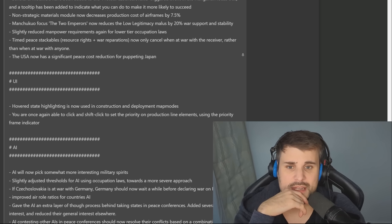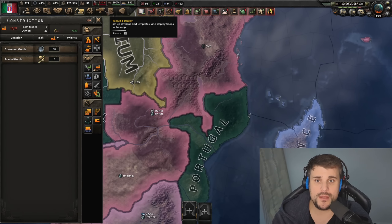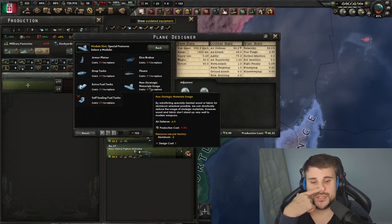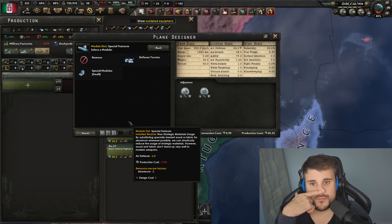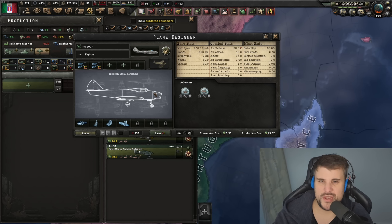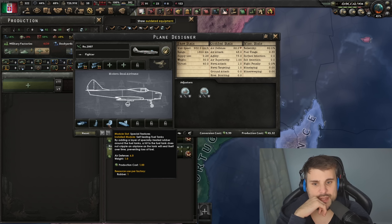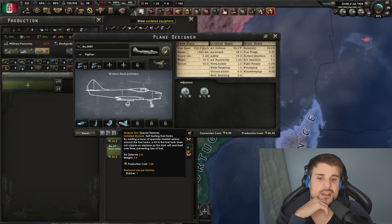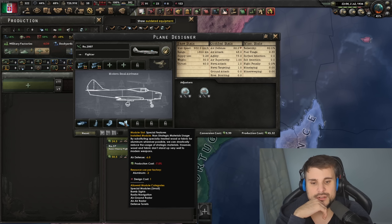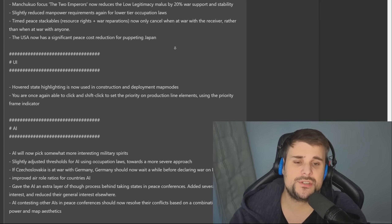Strategic Materials module now reduces the production cost of aircraft by 7.5. That's a massive buff — not only does it reduce aluminium cost by minus two, but it also makes the plane cost less to produce. Making planes more cost effective is massive. The only downside is you lose six defense for that, which is roughly what you get from self-sealing fuel tanks. The trade-off is: go for self-sealing and non-strategic materials to use more rubber but lower production costs and less aluminium — basically making a rubber plane.